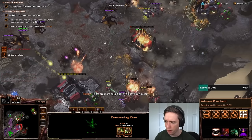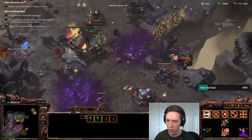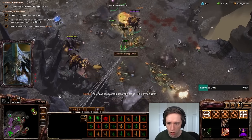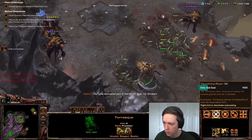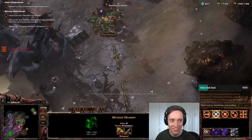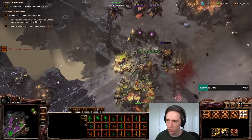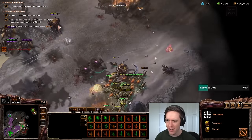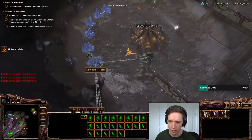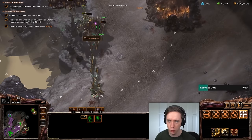Dude, why are my Zerklings going absolutely ham? Adrenal overload? Where did I get that? Whoa! I got a Taurask! Terrifying roar — stunning nearby ground units. Do it! Give him the roar! Ready to roar, ready to rock! I don't remember the song exactly, but that was a good song from the first GSL CODES. That's an old-school Ultralisk.